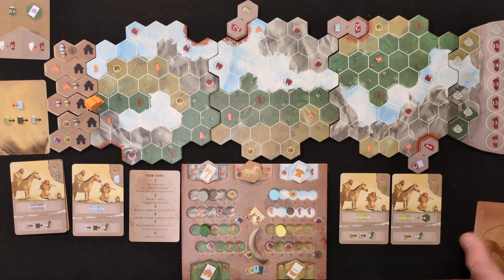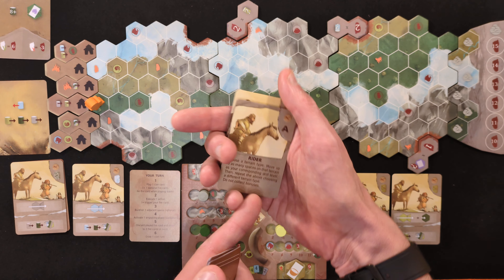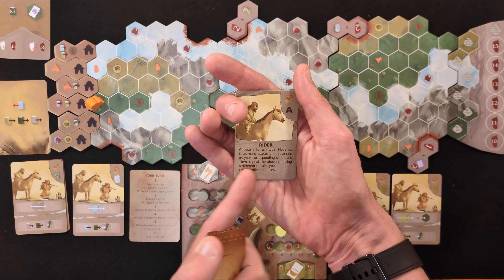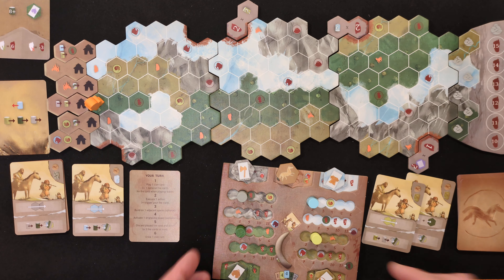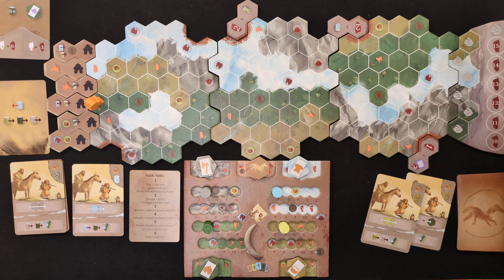At some point I'm going to see my A card — so let's talk about it briefly. My A card says: choose a terrain type, move up to as many spaces on that terrain as your corresponding skill level, then repeat for a different terrain type — do not collect any bonuses. In the last game, I waited a while and then scooshed across here and here to see if that helped.